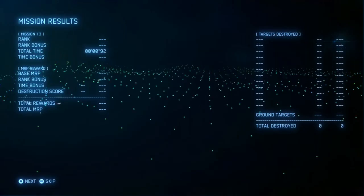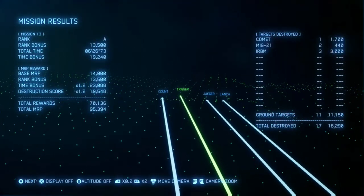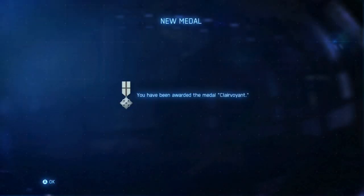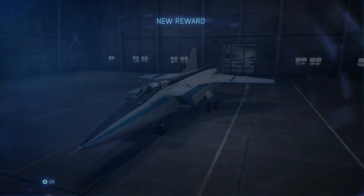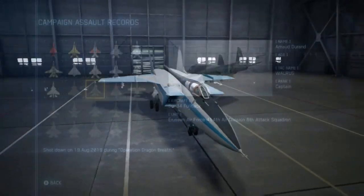So hopefully, if you've done everything correctly and it's all gone well for you, during the after-action report in the targets destroyed section you will see Comet — and that's how you know you've unlocked them. In the next screen you may get the medal, and then it will tell you you have new skins available for that aircraft. And with that, my friends, you are one step closer to getting the Bird of Prey achievement for Ace Combat 7.